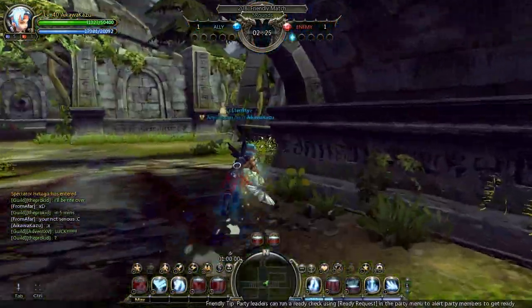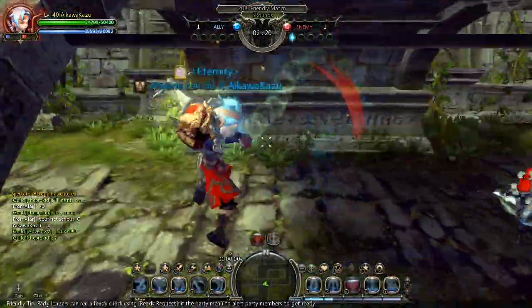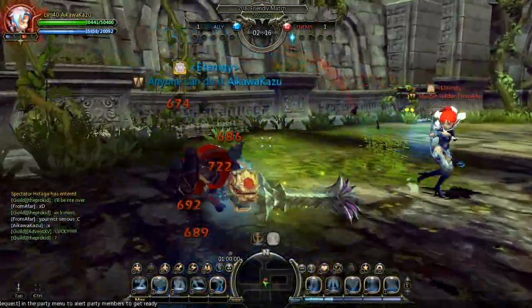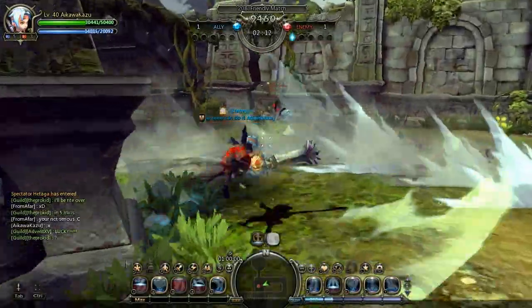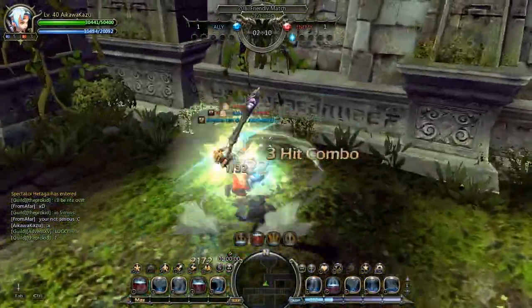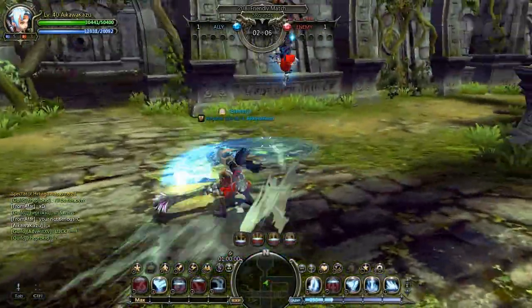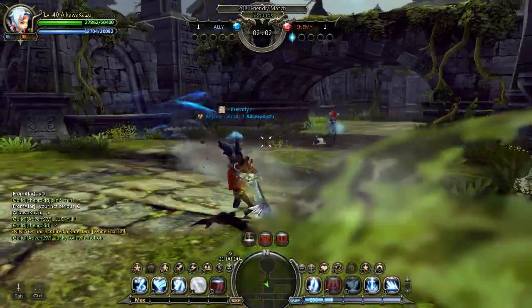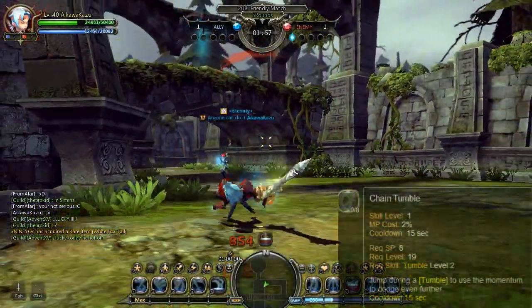Acrobat is a very graceful class — if you relate acrobat to gymnastics, that's one way to think about it. There'll be a lot of kicks and a lot of jumping around. Because swordmasters are land-based creatures, it's actually very difficult to fight acrobat since they're always bouncing and flying around. Let's go over some of the dodging skills acrobat have.